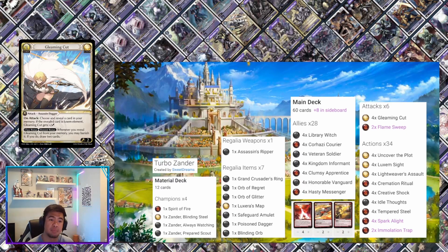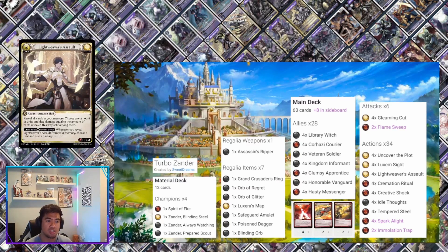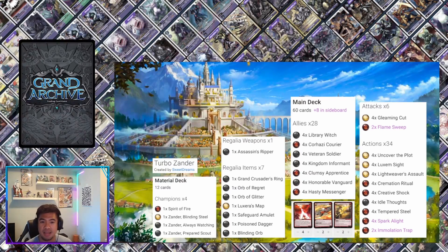The big combo piece is Light Weaver's Assault. Reveal all cards in your memory — all those revealed effects start to trigger — and choose any amount of units and deal damage equal to the number of cards revealed, split among them. You want a really fat hand of cards. The element bonus: whenever you reveal Light Weaver's Assault, choose a unit and deal damage to it. You can combine Light Weaver's Assault, Luxem Sight, and Gleaming Cut, keep revealing them, deal damage, heal, and stack damage through Poisoned Dagger in one big swing turn.